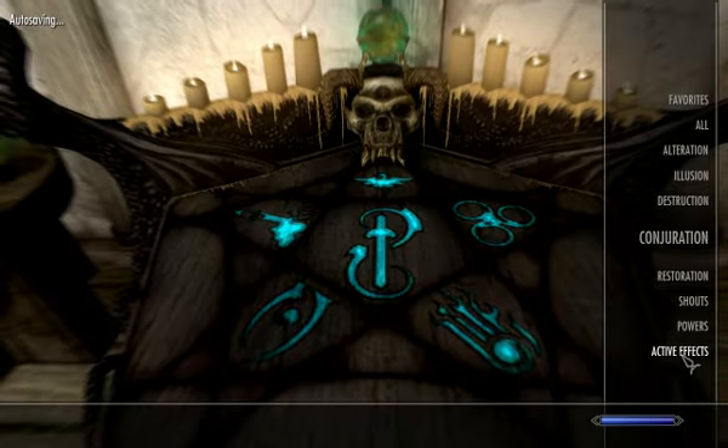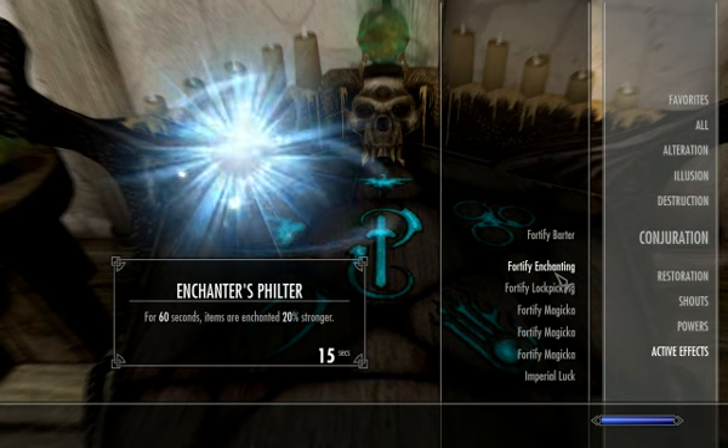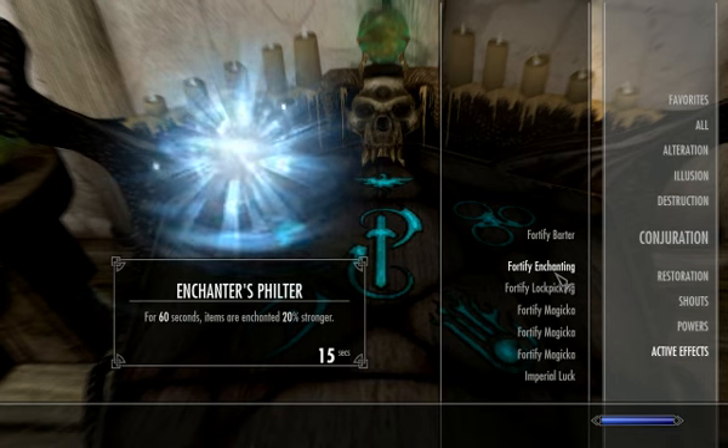If you go to magic, you can see your active effects by going to active effects, and there should be Fortify Enchanting. There you go, 15 seconds left on it still. Nice!